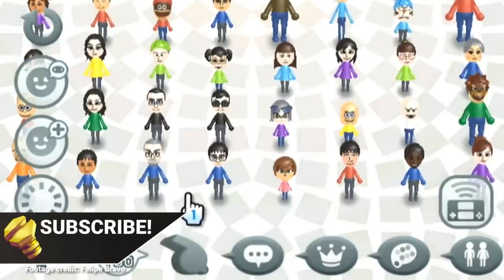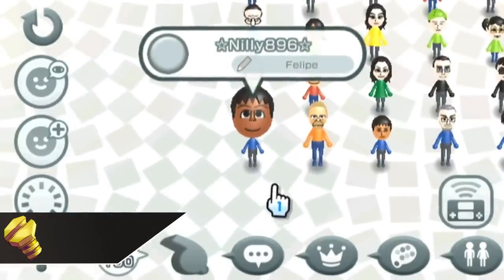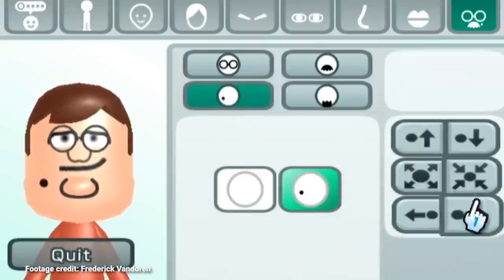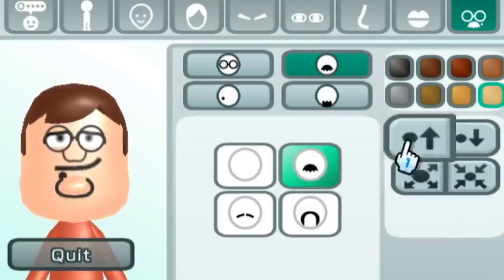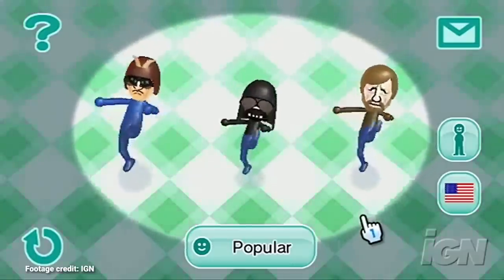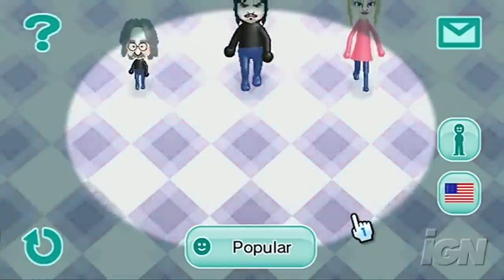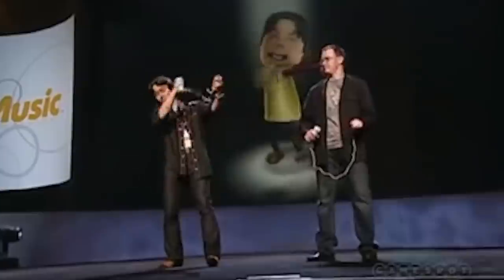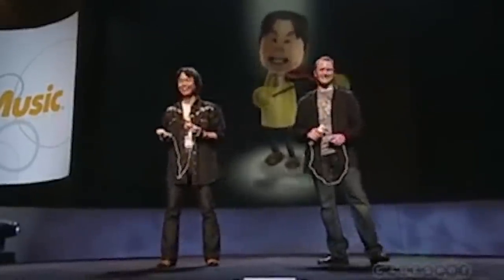Seemingly the main reason for this feature existing is so that you could save up to 10 Miis from your system to the controller and then bring them over to your friends' houses and export them there. But if you're like me, you either totally forgot or never even knew this was a thing, and instead just made your Miis from scratch at every new friend's house. Since there were a ton of Wii systems not connected to the internet back then, using the Mii Contest channel to upload and download Miis wasn't always an option, which might be another part of why this feature exists.